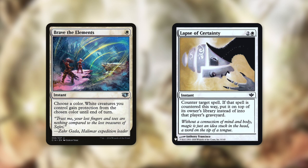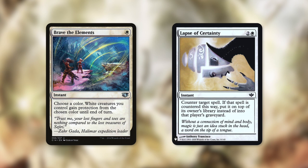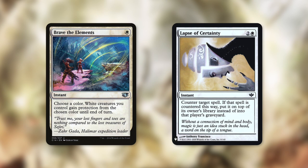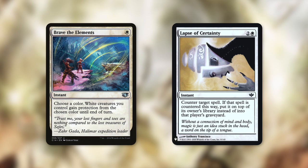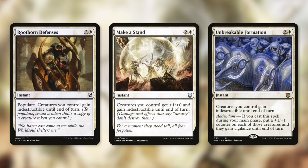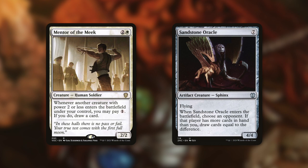On top of disrupting our opponents, we can protect our own board with Brave the Elements and Lapse of Certainty. Brave the Elements costs a single mana and gives all white creatures we control protection from a chosen color until end of turn, essentially protecting our entire team and letting them get through. Lapse of Certainty counters a target spell and puts it on top of its owner's library instead of the graveyard — a delayed counter spell that can be very unexpected. We can also protect our team during board wipes with Rootborn Defenses, Make a Stand, and Unbreakable Formation. Rootborn Defenses gives our creatures indestructible and populates. Make a Stand gives plus 1/+0 and indestructible. Unbreakable Formation gives indestructible and, if cast in the main phase, puts a +1 counter on each creature and grants vigilance.